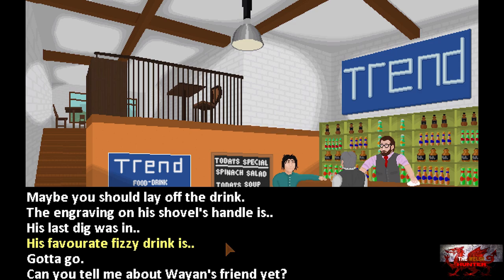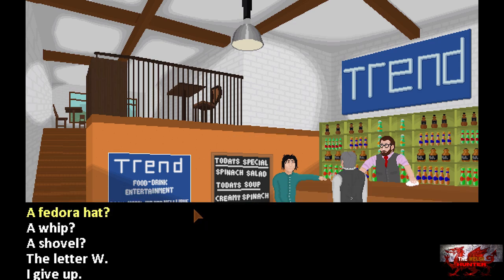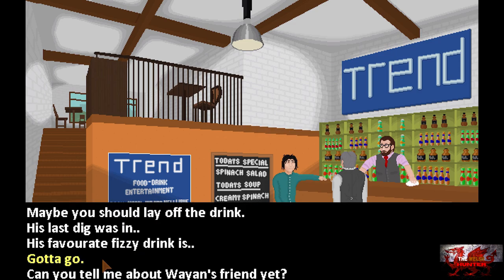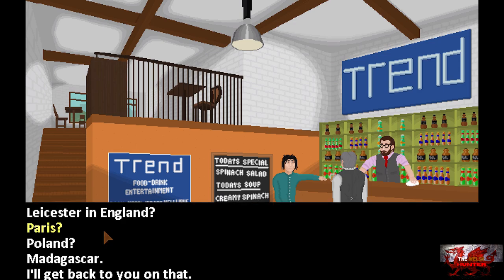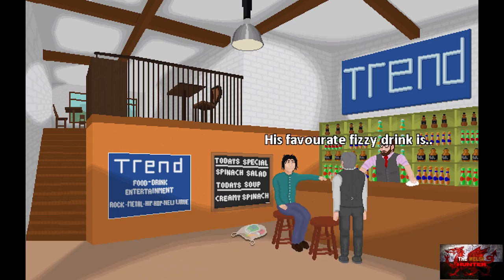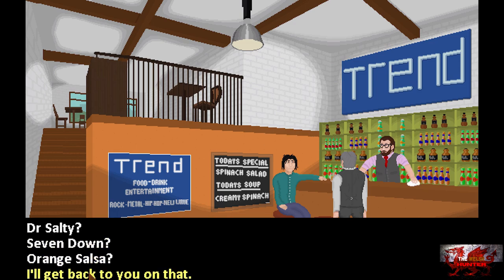Choose 'the engraving on his shovel's handle is W' — when you know the answer it'll be a full stop instead of question marks. Then choose 'his last dig was in Madagascar'. For the third question — his favorite drink — we don't know yet, so we'll have to get back to him on that.